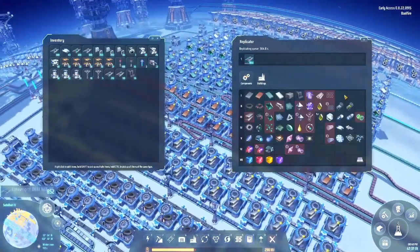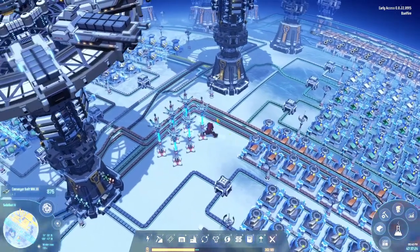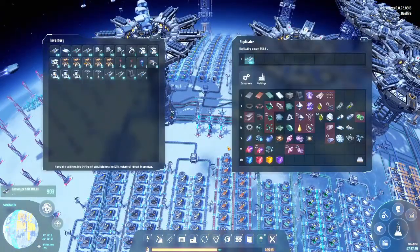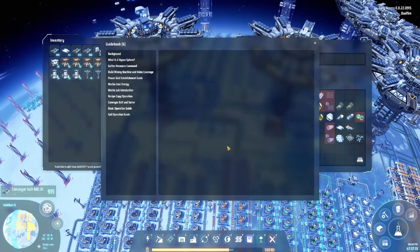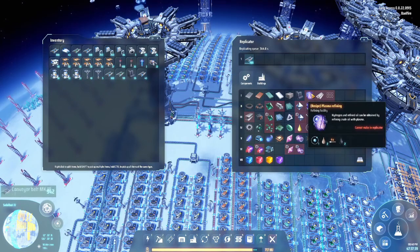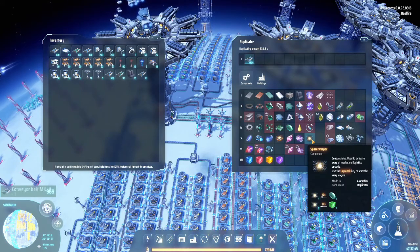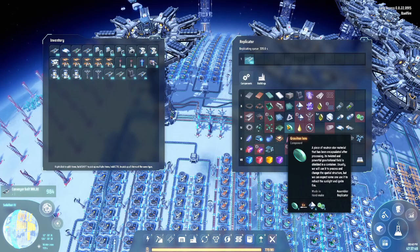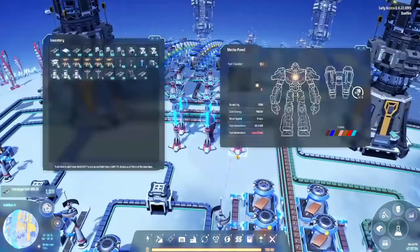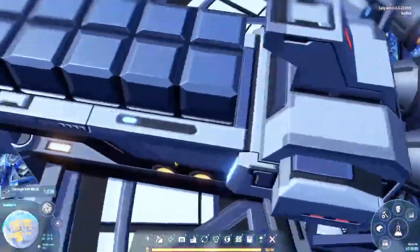If anything, I want to start work on the hydrogen fuel rods, which means I need a source of hydrogen - which means I need more oil. How do I get hydrogen? Well quite simply, crude oil - and then deuterium, but I won't get into deuterium yet. I may need to start the production of warpers, which means I need deuterium in the first place.